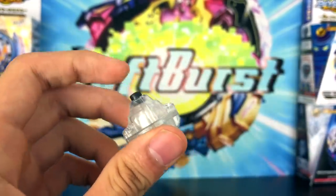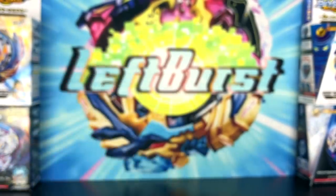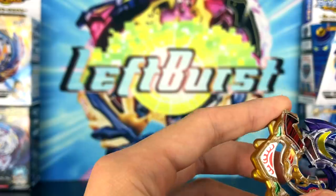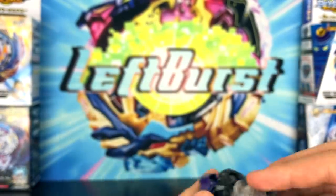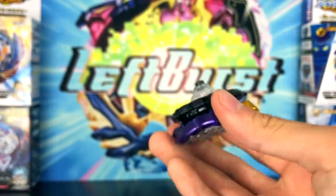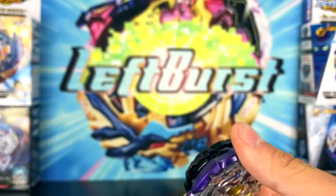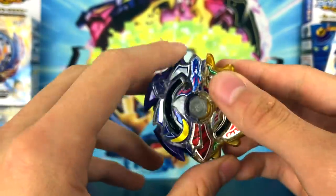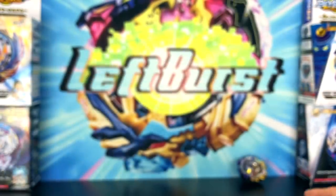And probably the best part from this Beyblade, in my opinion, is the Unite driver. It's clear with black rubber and it just looks so awesome. If you guys don't know, Unite is my favorite tip — it's just such a fun tip to use, and that's the main reason why Duo Eclipse is on this list. Unite pretty much saved this Beyblade. If it wasn't for Unite, number 5 would have been Alter Cronos. Anyway, that is my number 5 slot.